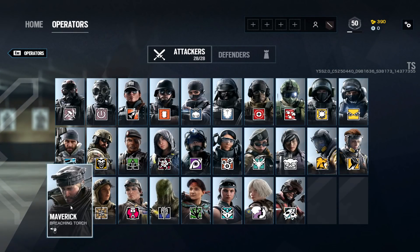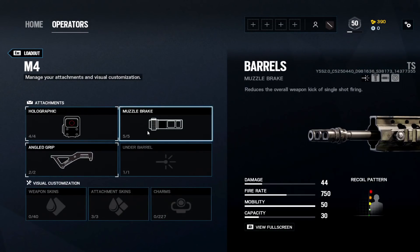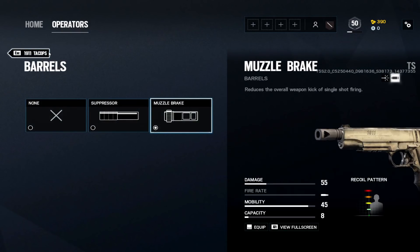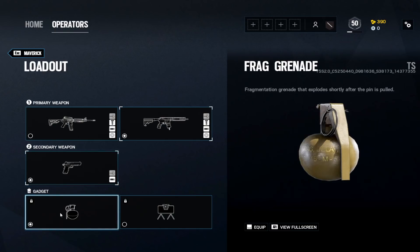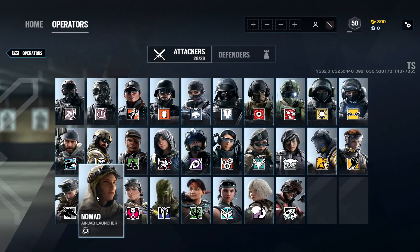Finka: frag grenade as the gadget since you're trying to get frags and help your team. Maverick is another operator where I use muzzle brake. Holographic, muzzle brake, angled grip for his AR. Only one pistol choice with muzzle brake — it's actually a very good pistol with 55 damage, don't be scared to pull it out. Frag grenade because those blowtorch holes are great to throw frags through.